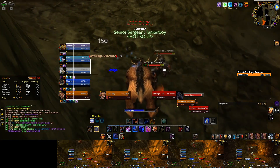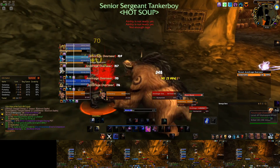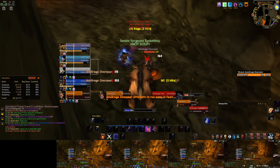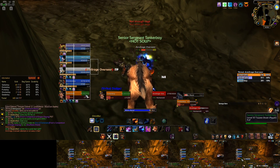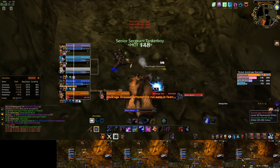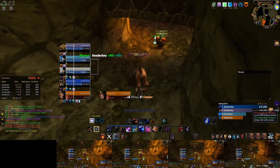I forgot to mention one thing that ISBoxer also does with the default 1 through equals keys — they add Auto Assist in, built into the key. So if I hit any of these keys, 1 through equals, my team will target what I'm targeting. This has worked fine for me all the way through level 58 so far. If I ever raid on these characters or do some more complicated boss fights, I might have to set up manual targeting though.